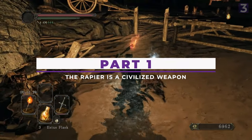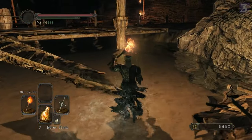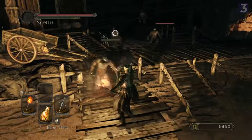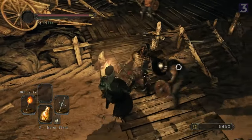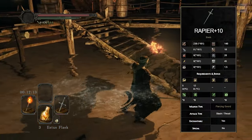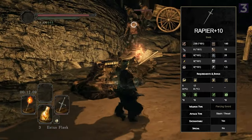One of Dark Souls 2's strongest strengths is it has a ton of build diversity compared to other Souls games — a lot of people have even called Elden Ring 'Dark Souls 2-2' because of this. However, amongst all the builds, there is one I feel is busted for beginners, and that is a Rapier build. The Rapier in Dark Souls 2 is obscenely strong, maybe one of the strongest melee weapons in the Souls series.